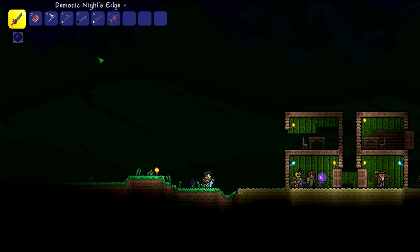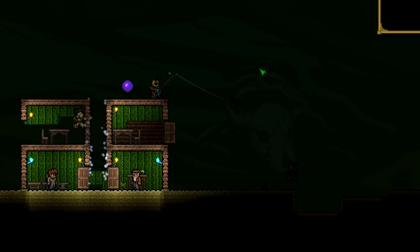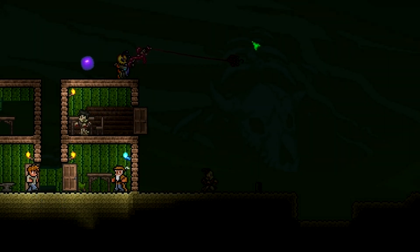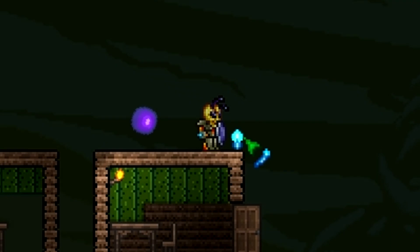Just to show you how they kind of work: you left-click and it throws out this little bobber. Obviously you can throw it into the water and see what it does, but I haven't figured out how to catch anything with it yet. That's how you make all the fishing rods — I hope you enjoy it!